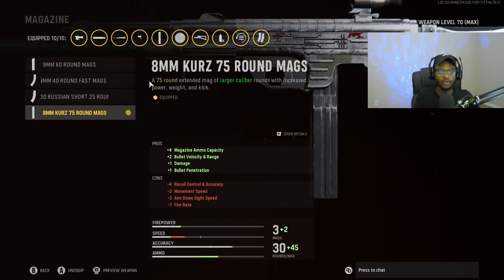For the magazine, we are going to run the 8mm curse, which is going to bump up the damage, giving us a faster time to kill.